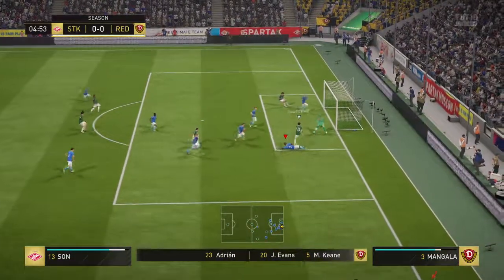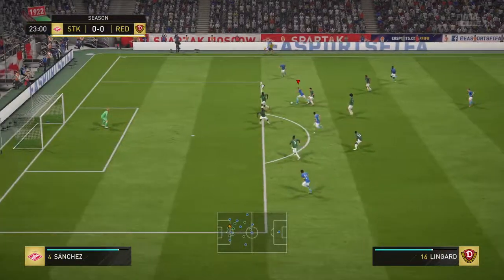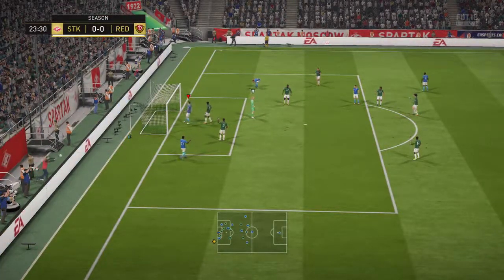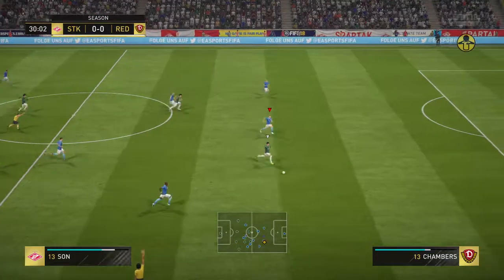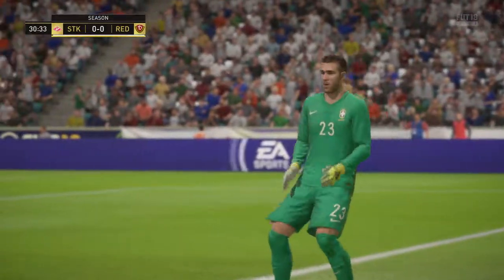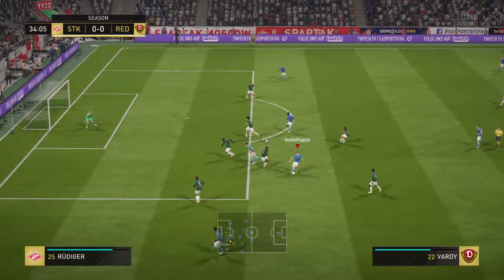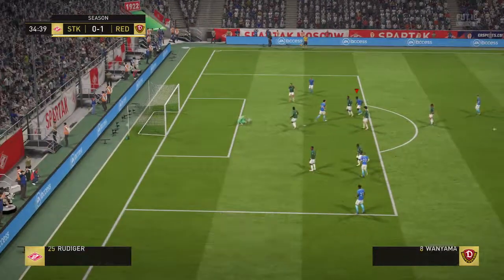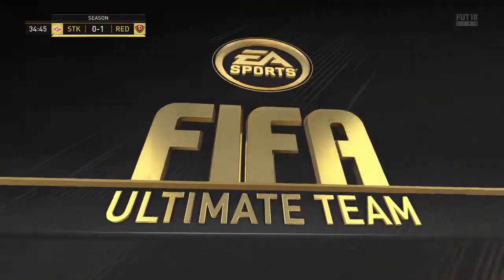Our opponent is through — what a save by our keeper! Now can we get it clear? Thank God. Jesse Lingard — oh, I thought we'd scored the rebound, but the keeper saved it. Son is through for our opponent, shoots from distance — what a strike, good save by Adrian. Wanyama's turned on the edge of the box, can he get a shot off? Yes he can — great finish by Wanyama! He's scored for the second game in a row from midfield.